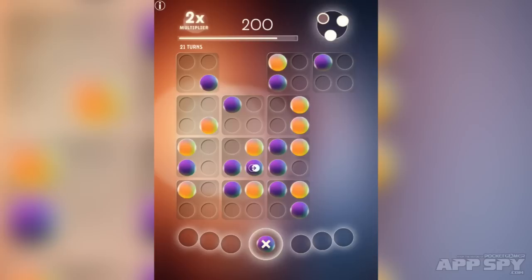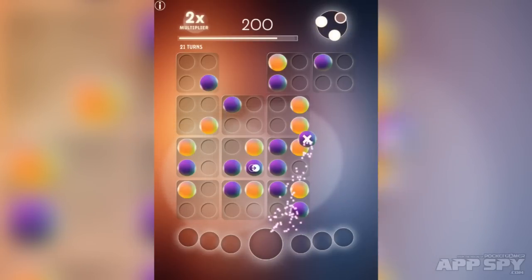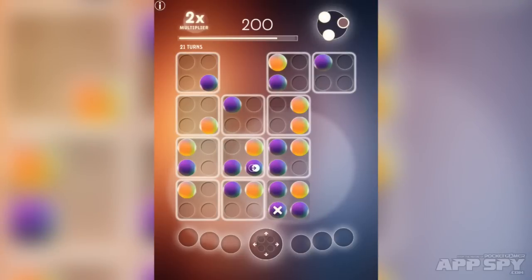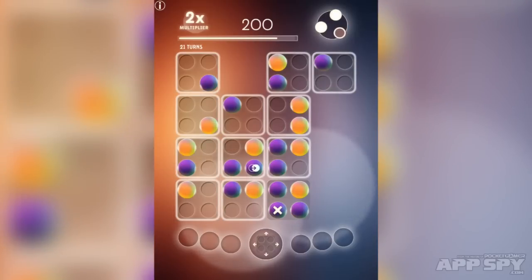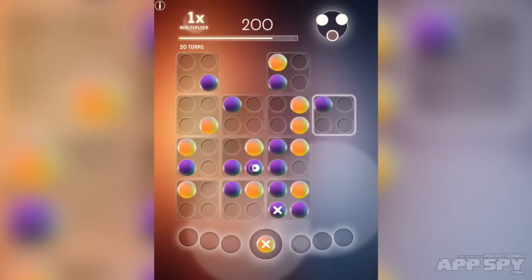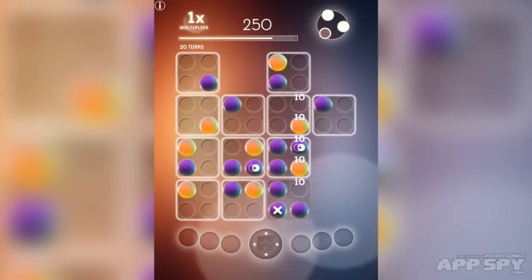Sometimes you'll get a benefit like switching polarity or spinning the square. Sometimes you'll end up with one of these — a little cross thing. What it means is if I put that one down there, that screws the square into place and I actually can't move it. I can't move that tile until I've destroyed it. So let's move this one. Same goes for this yellow one, but as soon as it's chained, it goes.